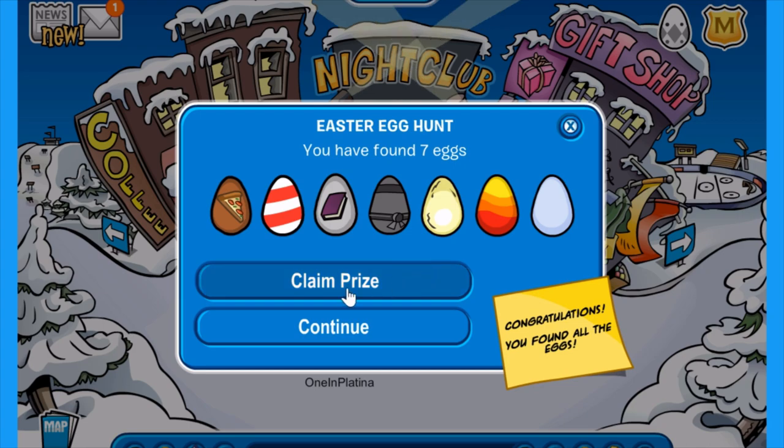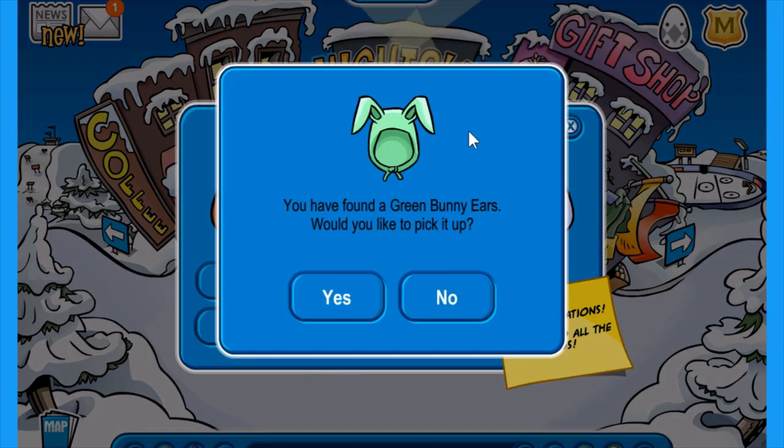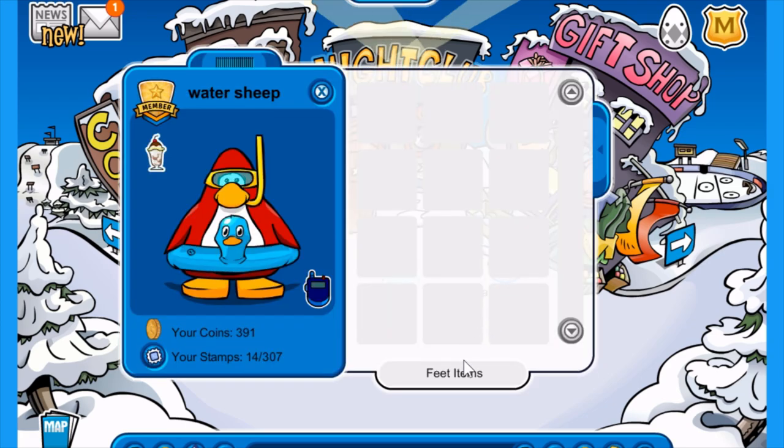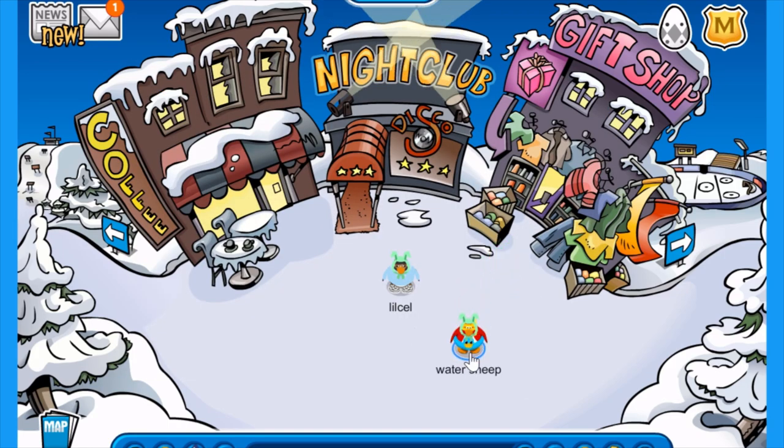Congratulations, you've found all of the eggs and you can finally claim your prize. I've got the scavenger hunt stamp. You have found a green bunny head item — would you like to pick it up? Yes, of course. There we go. And then I can find it in my head items. Looking really cool with my yellow goggles. I really like it.